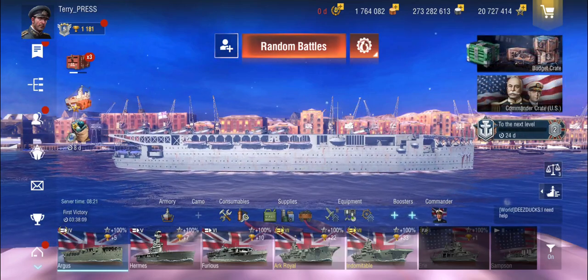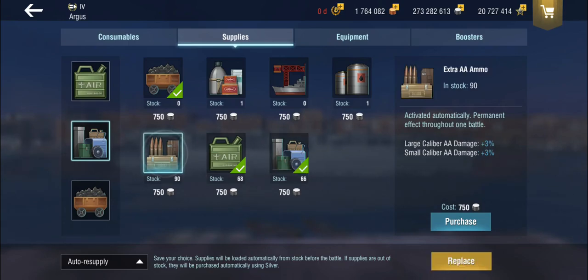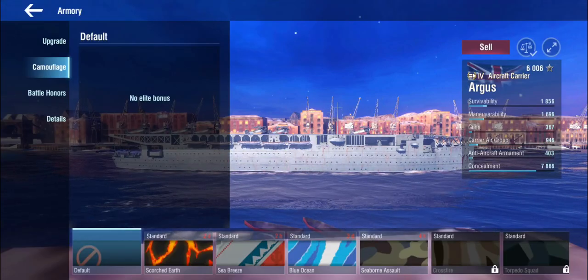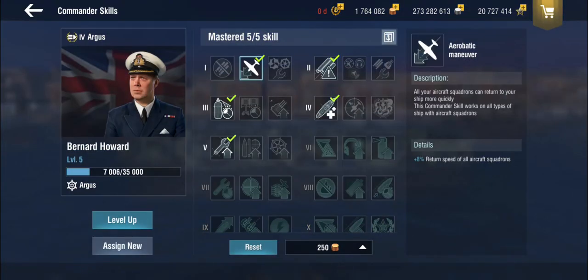That means I'm actually using the high-grade call for better concealment and the two plane supplies, instead of the AA bonus, because we don't have a lot of AA and it's not going to make any difference. So instead we'll try not to be spotted. There's no historical camo, so we'll just throw the credit bonus camo on that.